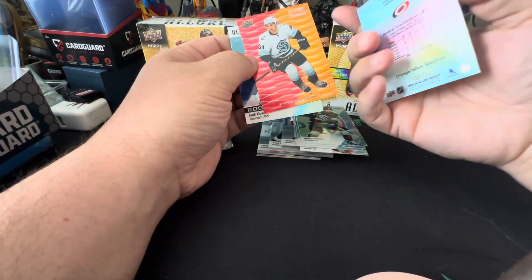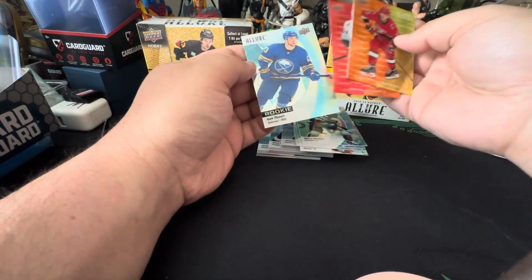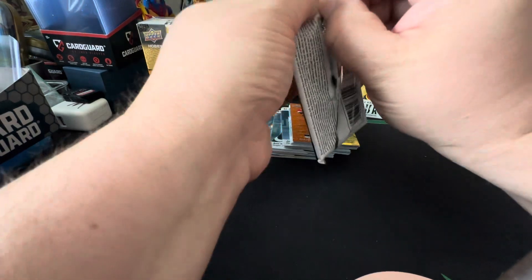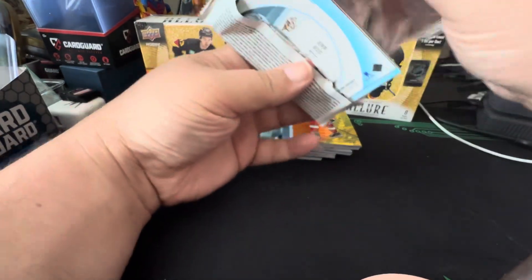Shane Wright out of 199, so that's not bad. That's our first numbered card. Should still get two numbered cards, an auto, a 16-bit, or a doubloon — I'd love another doubloon.